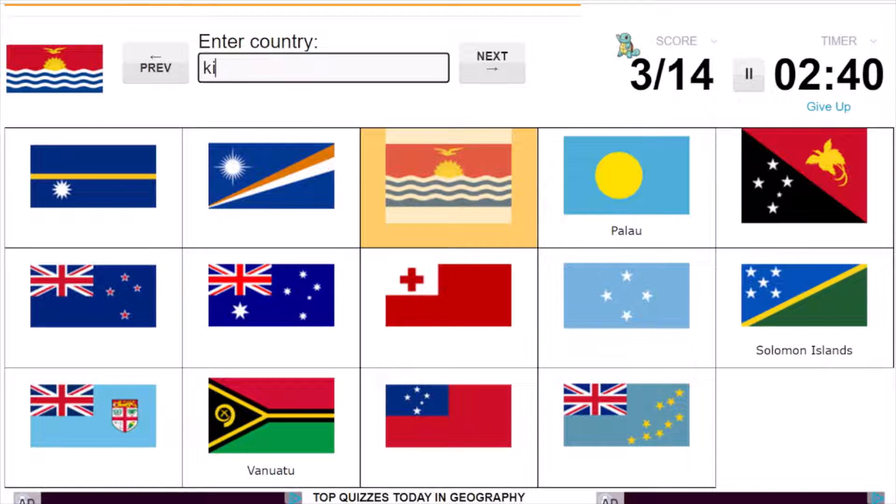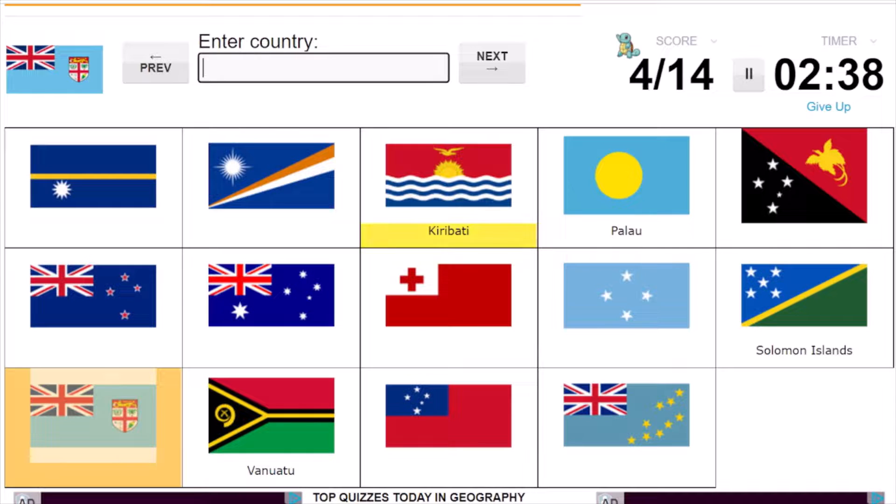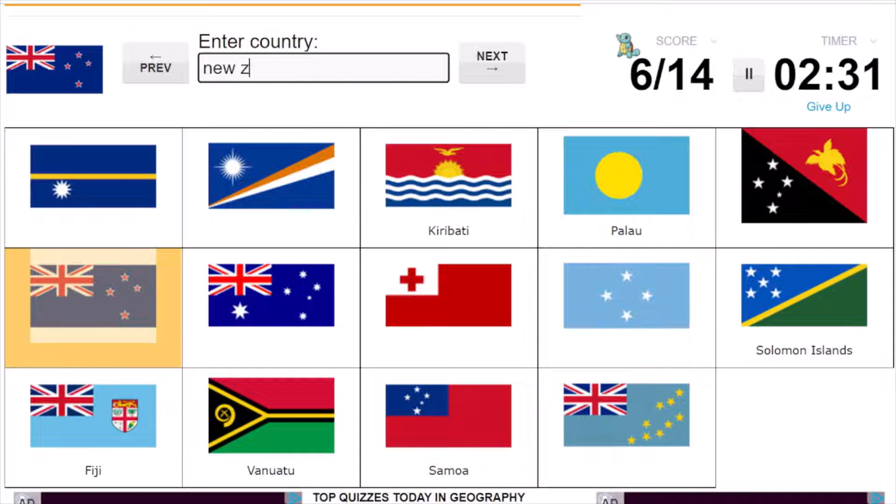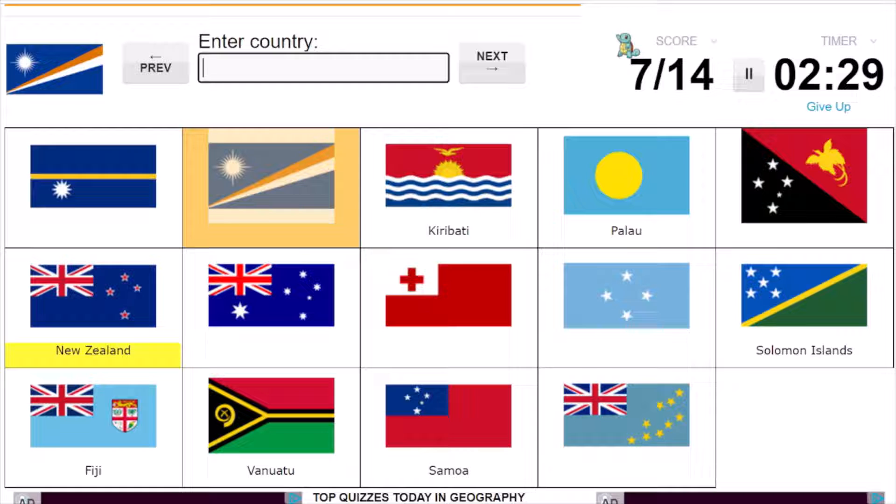Oh, okay, I misspelled it. That's silly, but this is Fiji and Samoa and New Zealand. Nice, and this is Marshall Islands. Marshall Islands.